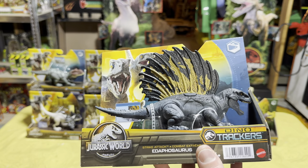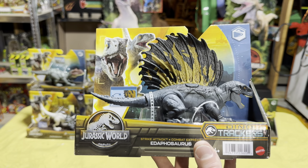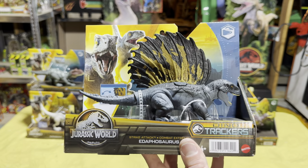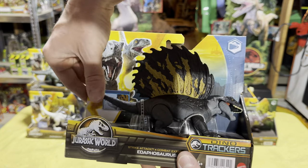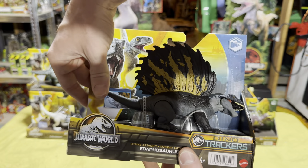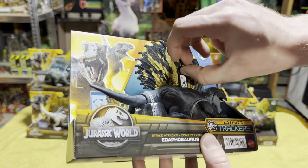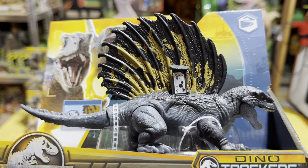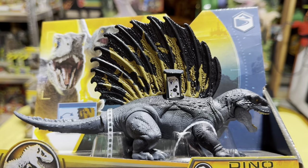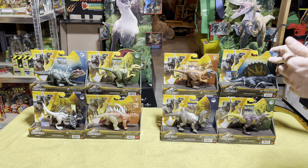My favorite of the four from Wave 1 is the Edaphosaurus. This is a super cool dinosaur that looks a lot like a dimetrodon — and if it is anything like a dimetrodon, it's actually not a dinosaur but a prehistoric reptile. It's a very cool addition to the line with a head-turn-from-the-tail feature. I definitely want to get that scan code for everyone since this is one of the harder figures to find.